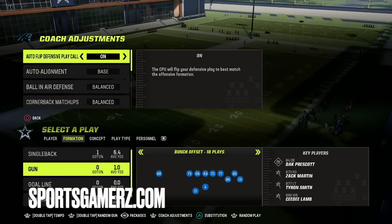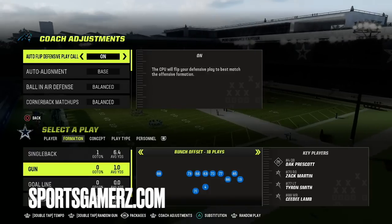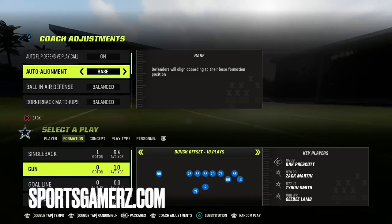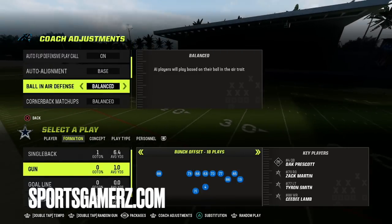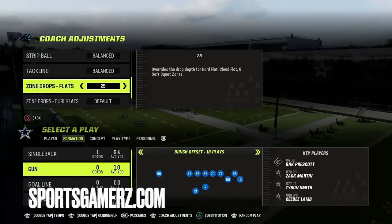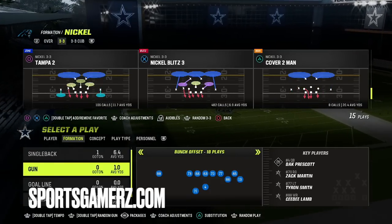For coaching adjustments, I leave auto flip on because I want to get the nickel corner on the strong side of the offensive formation — most of the time against a running bunch or similar, that puts him opposite the running back, which makes this blitz harder to block. I also like auto alignment on base, which helps the corner get in the proper position to come free. For zone drops: flats on 25, curl flats on 5, and hooks on 10. That's how I run this Tampa 2 defense, and I'll show a few examples against different formations.